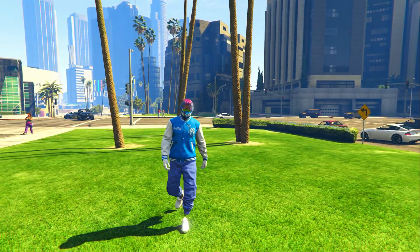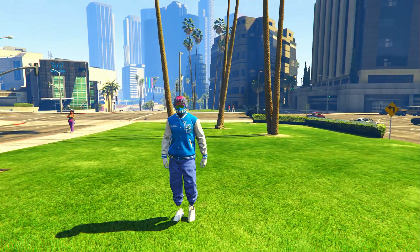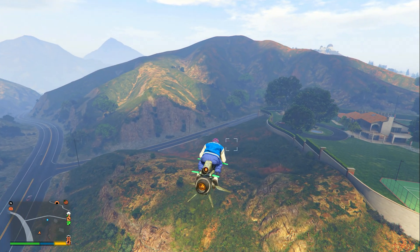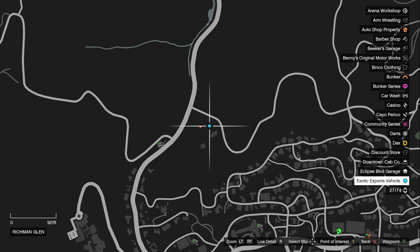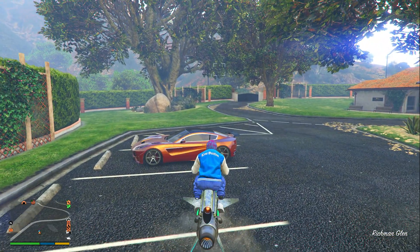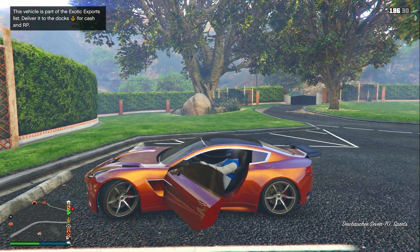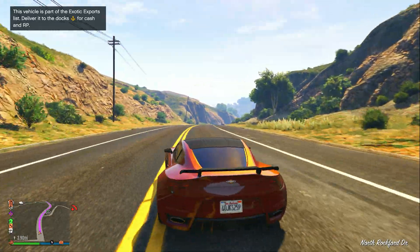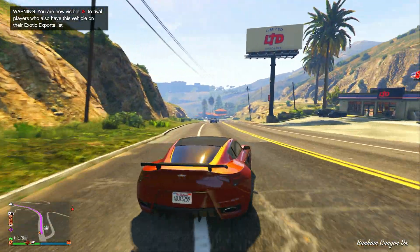The third money method: Exotic Exports are paying triple money and triple RP this entire week. If you've been in a session for over 15 minutes, you'll randomly see blue dots spawn across the map. Open your pause menu, check if it's an exotic export vehicle, then go to it — it's usually a pretty cool-looking car. Get inside and deliver it to the docks. Just like vehicle cargo, do not crash it or you won't get the full amount.